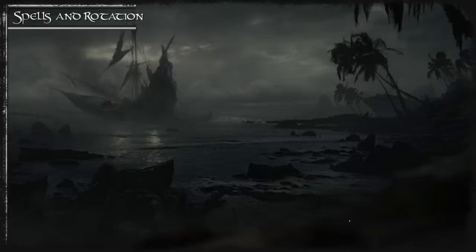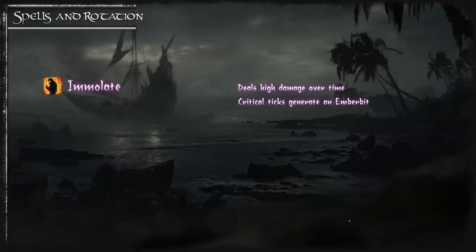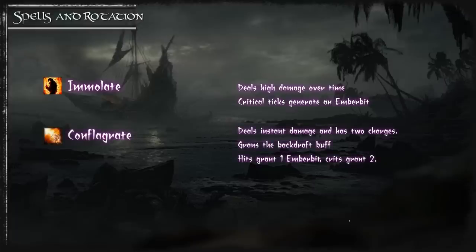First let's talk about your spells that generate embers. Destruction's DoT ability is Immolate, which has a 2-second cast, a facing requirement, and critical ticks provide 1 ember bit. You also have Conflagrate — an instant cast ability with 2 charges that regenerates 1 charge every 12 seconds. Conflagrate generates 1 ember bit on hit or 2 ember bits on crit.